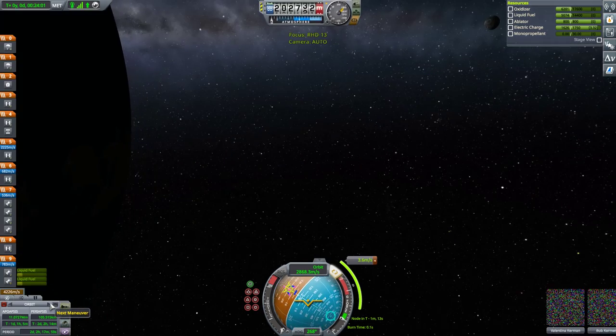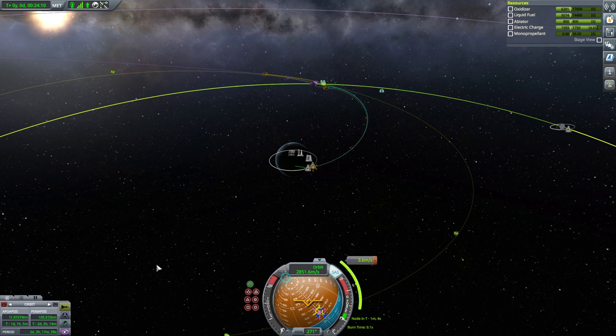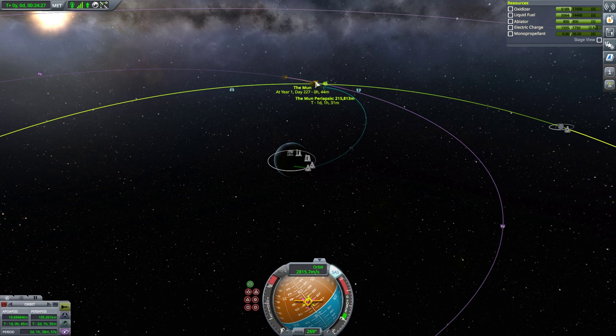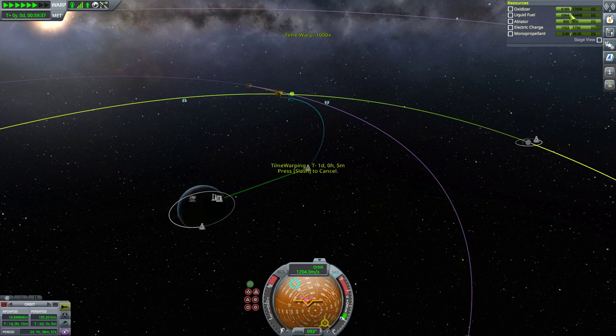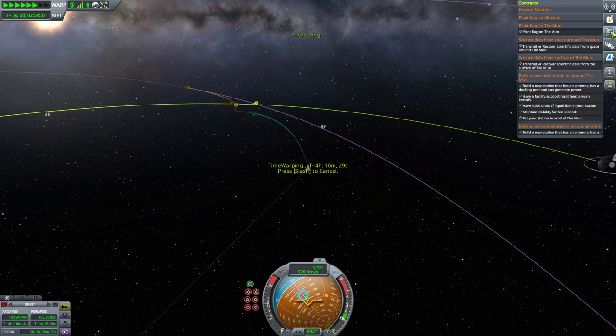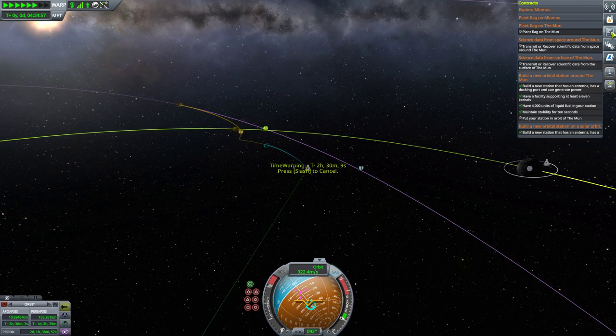Let's use time warp to stop the tilt. This will just be a micro burn — that's probably enough. 215 — that's perfect. Let's warp. So I have 1,064 liquid fuel left to burn until the mission of an orbital station around the Mun is not attainable. So fingers crossed, I have enough.